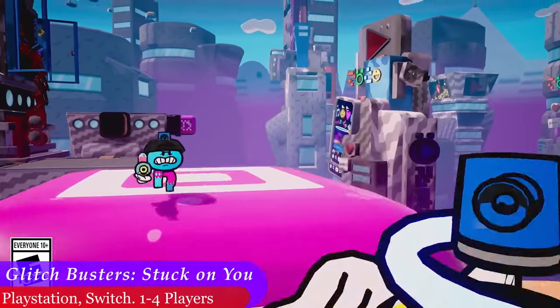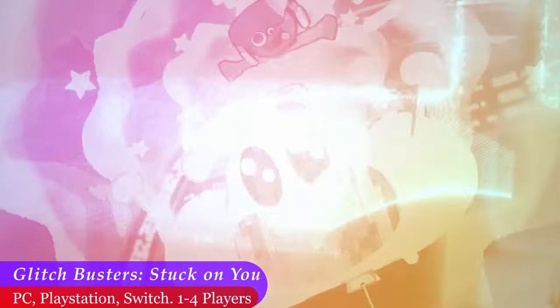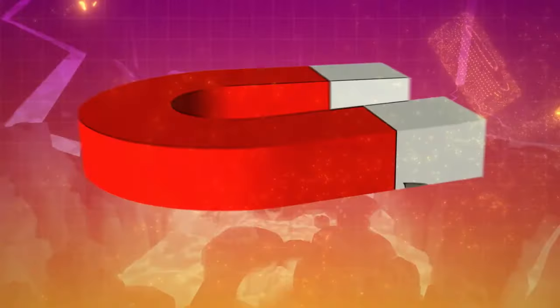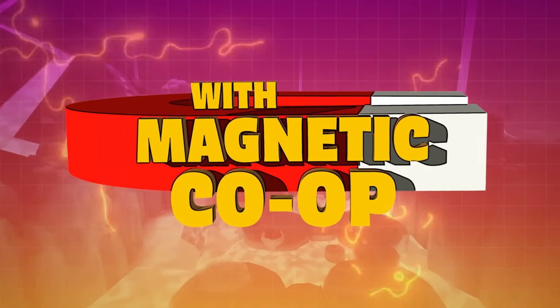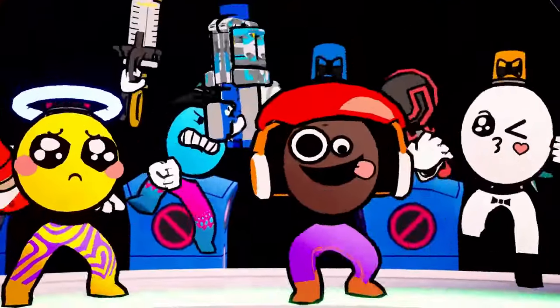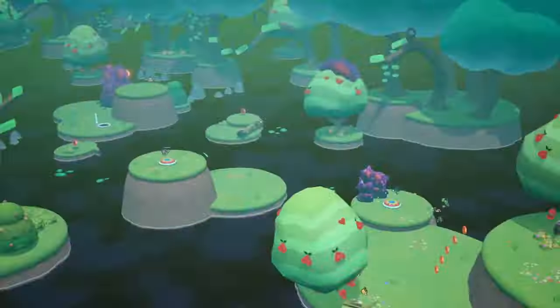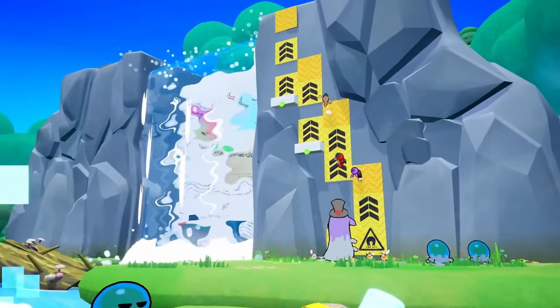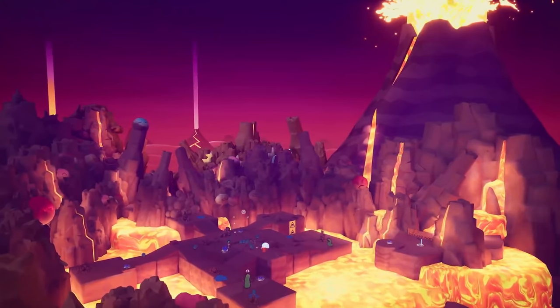On the 23rd, Glitch Busters Stuck On You released, and while we have yet to pick up a copy for ourselves, we have high hopes, and this is definitely on our list of games to try out soon. This is a 2D turned 3D game that has you playing as four different characters with funky blasters and unique magnetic abilities, such as being able to connect together and walk up walls. The goal is to take out all of the glitches that are taking over the net.